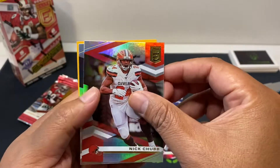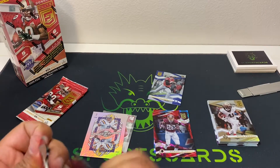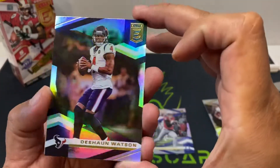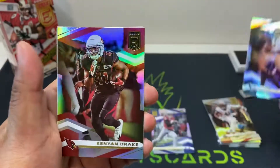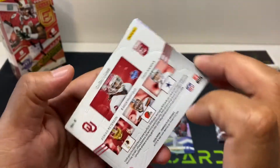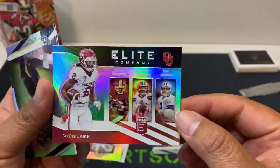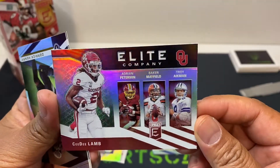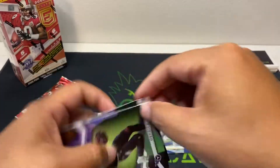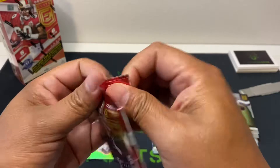Nick Chubb, Alvin Kamara, Deshaun Watson, Kenny Drake. What is this — CeeDee Lamb, Adrian Peterson bacon refill, Troy Aikman Elite Company — nice card there, I don't know if this is a short print but I like that. Derrick Henry, Leighton Vander Esch. That's the end of box one.